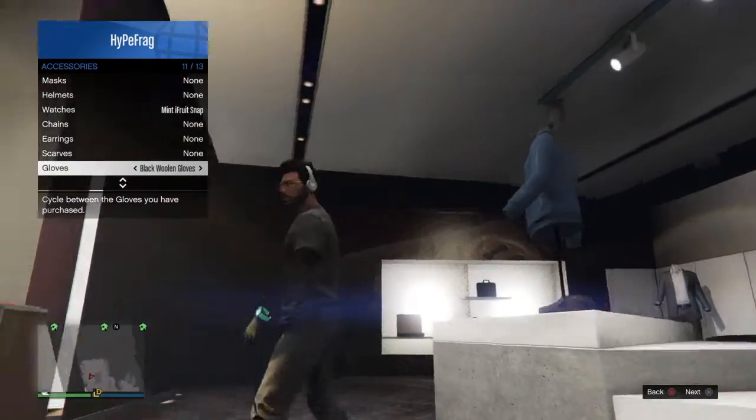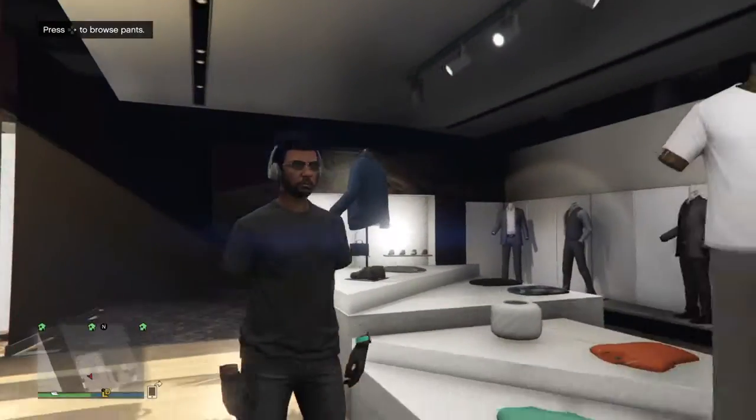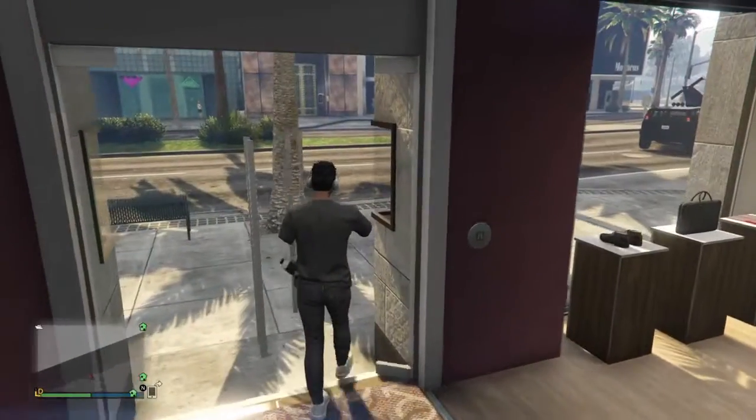To keep invisible arms, you just want to quickly go to the shop or your apartment and save a custom outfit.